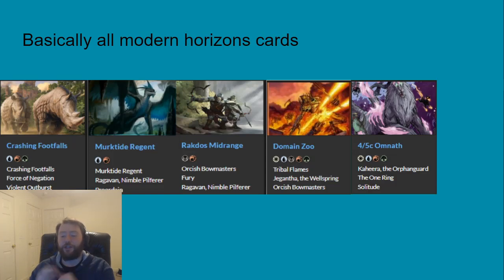Crashing Footfalls is a deck that just doesn't exist without the other cards. At the time of recording, Crashing Footfalls plays one card in its main deck that isn't a land and isn't from a Modern Horizons set — that's Questing Beast, played because it beats the One Ring. Murktide Regent is another deck that really leans on the Modern Horizons sets. Counterspell, Dragon's Rage Channeler, Unholy Heat, Ragavan, and Murktide Regent are five cards the deck plays as four-ofs — that deck is basically MH2: The Deck.